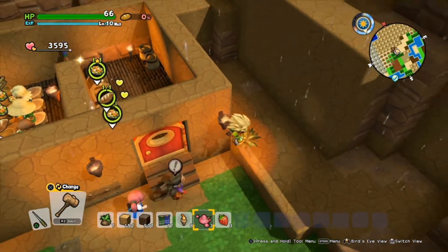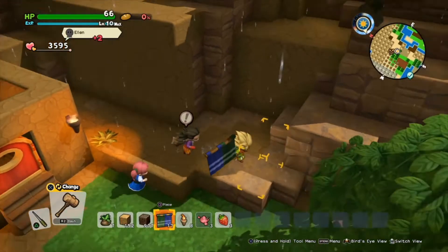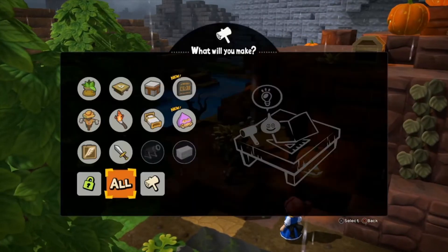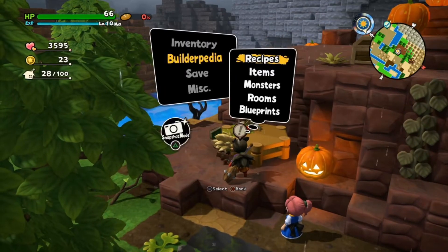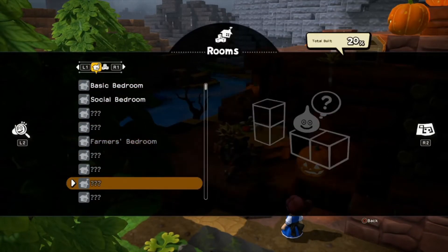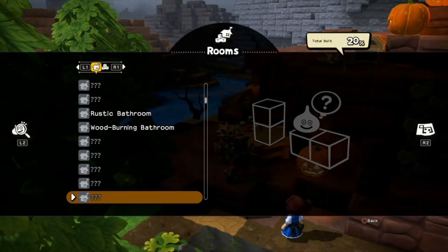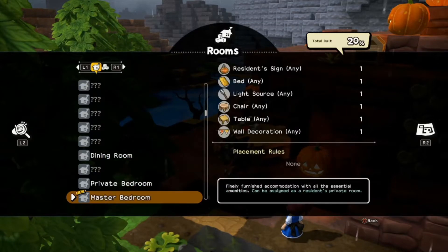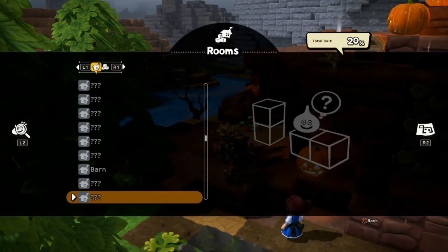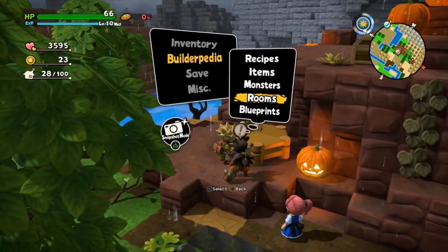There's a room I don't have yet that we can make right now. I don't remember the blueprints for a barn, so let's look it up. This is a list of rooms I've already made or seen before. For a barn I need a chest, a pot, a haystack, a rope, one farming tool, and one firewood.